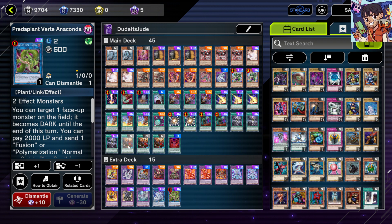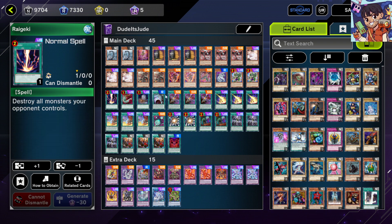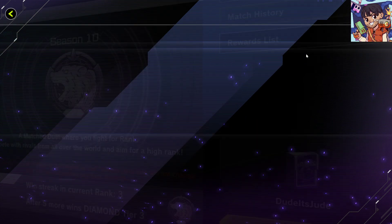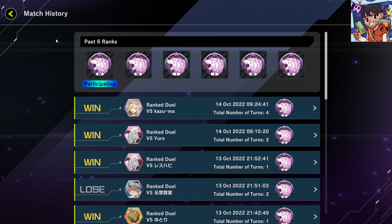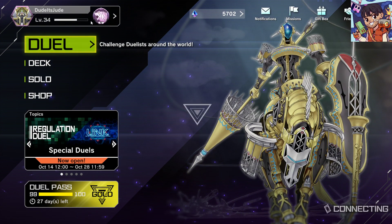That's it for the main deck and extra deck. Post-banlist, the only adjustment is removing one Branded Opening and adding another Raigeki or another board breaker of your choice. Now let's look at the replays — four of them, including an eight-turn game and a four-turn one.